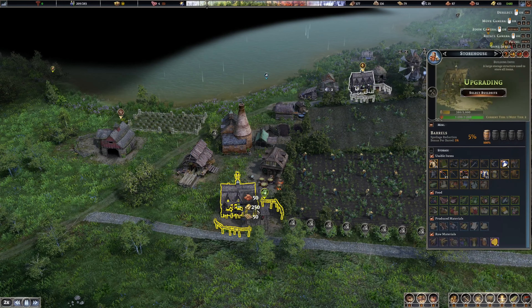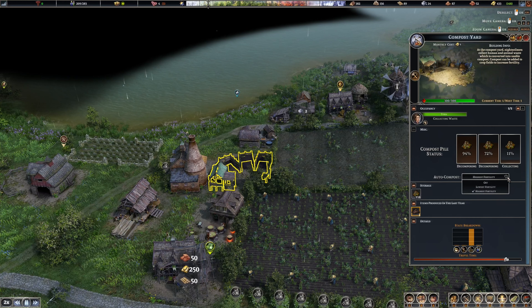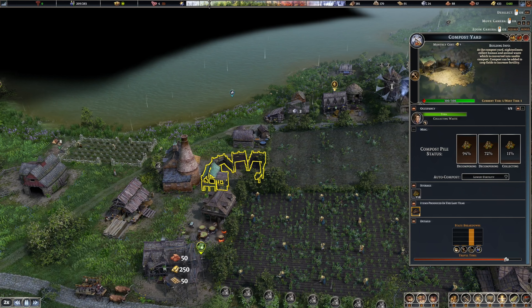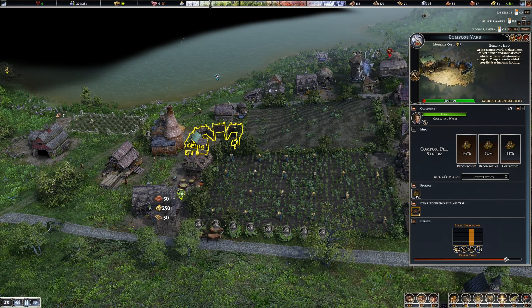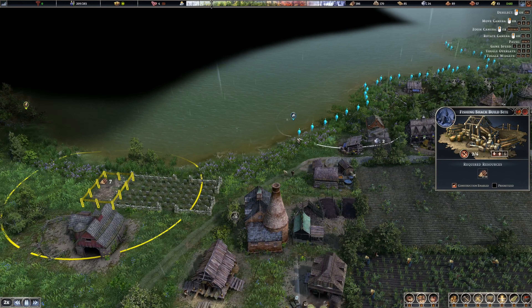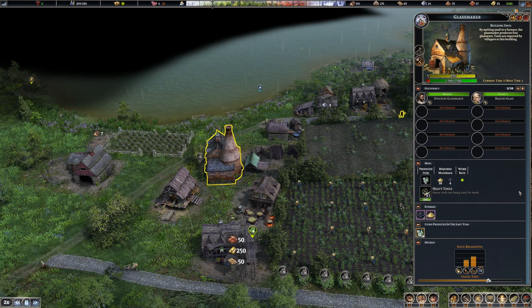New villagers born. This auto-compost is selected for lowest fertility - I think that's what they told me to use. Okay so fishing shack's going in - we'll move the circle over here so it overlaps the shoal fish.